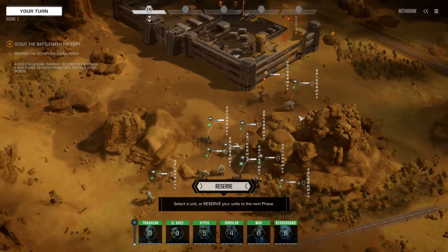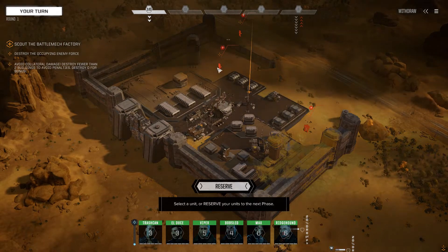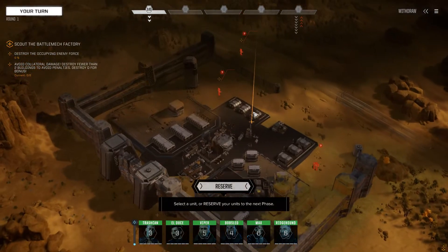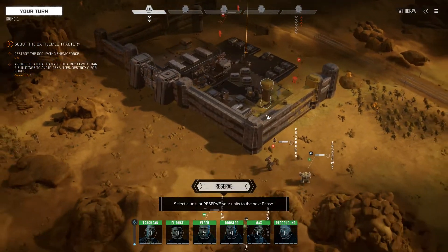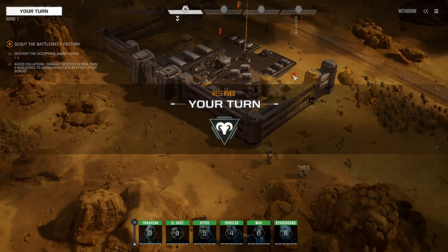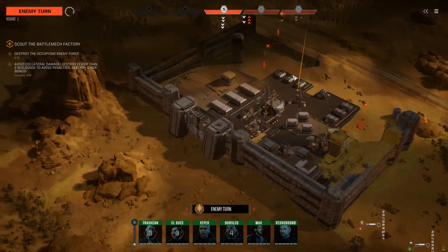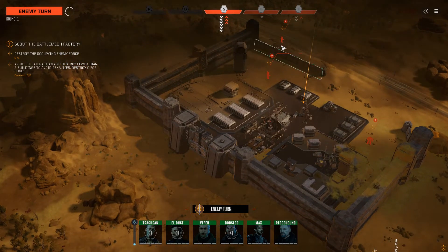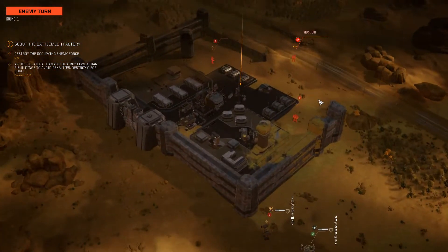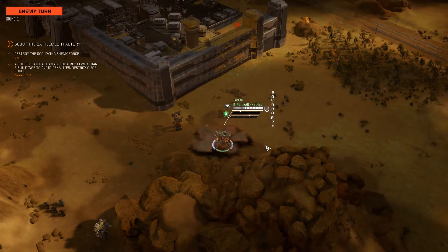Hello everyone and welcome back. Today we're right into the action with a capture base mission working for the Taurian Concordate against House Davion. This is the factory we're supposed to capture. We have an enemy Longbow directly in front of us, a 60-ton mech on the right-hand side of the facility, a 100-tonner on the west side, and an 80-tonner out front. We have our work cut out for us, and reinforcements will almost undoubtedly be coming in.